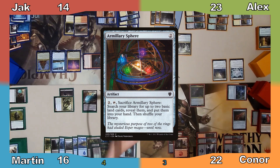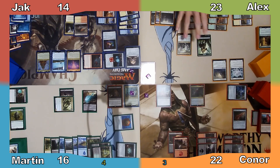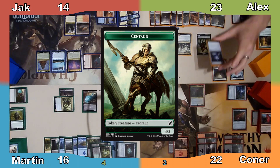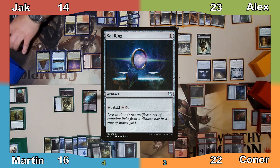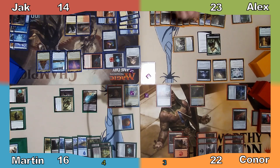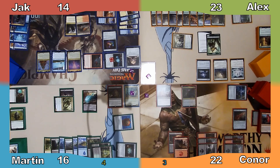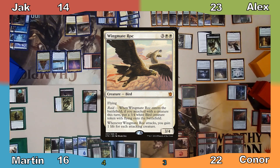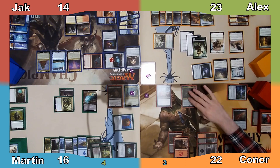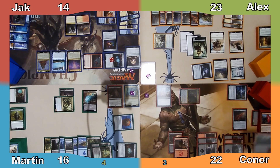I respond by activating my Guildmage's ability, creating a 3/3 Centaur, and proceed to my turn. Alex casts Sol Ring, populates his Centaur, and moves to combat. He attacks Connor with his Guildmage and Connor blocks with his commander. Alex moves to his second main phase, casts Wingmate Roc, populates his Centaur, and makes a 3/4 flying Bird token. He ends his turn, to which Connor responds by activating his commander's ability, then moves to his turn.